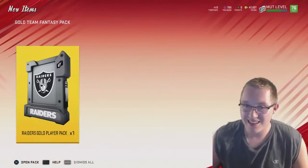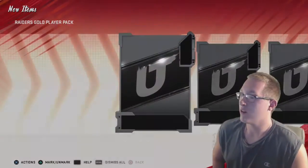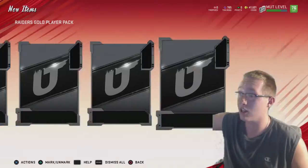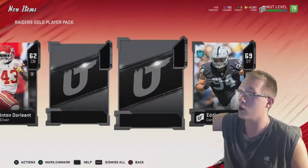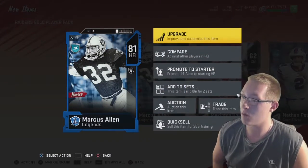Last card, last team — we're gonna go with the Raiders. Let's get some navy! Here we go, last one. What is that? 81 Marcus Allen — we pulled the legend in our first one! What the heck?! 81 Marcus Allen — this is his novice card.